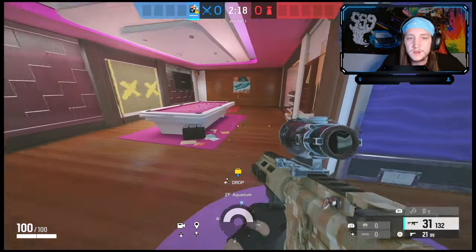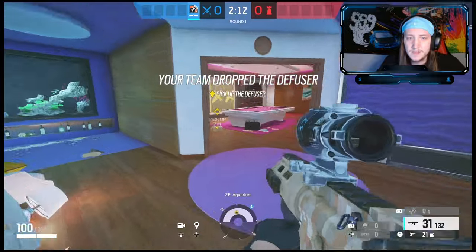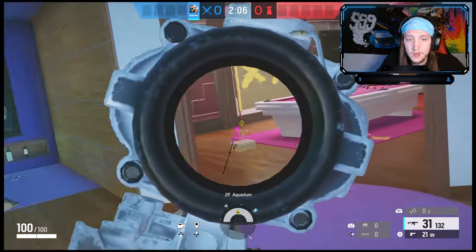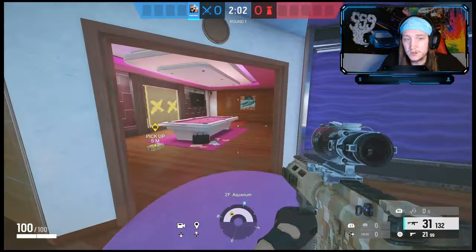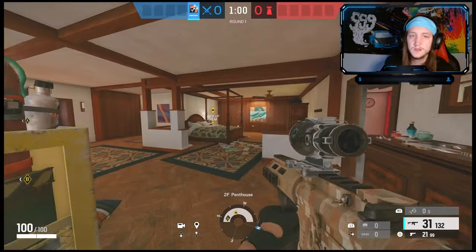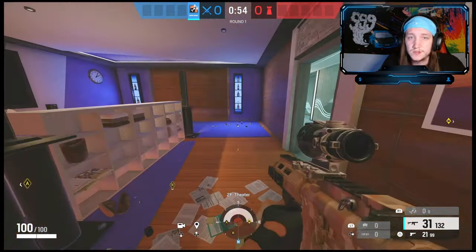If you're at the end of the round and you're still alive, I feel like you should never be the one to plant the bomb — let a teammate plant. As Ashe, you should probably be the top frag anyway, so you should just be holding angles and making sure nobody can kill your teammate. As Ashe, your job is pretty much just get into the building, cause chaos, get a couple picks, be the first person in, and use that three speed to rush anywhere you want to.